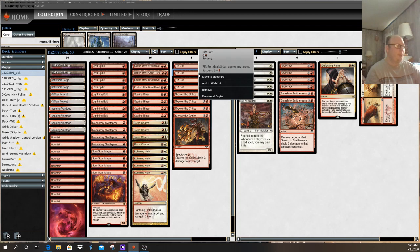Rift Bolt is a sorcery but has a unique ability called Suspend. You pay the alternative cost of one red and suspend it. During your upkeep phase — basically your second phase of your turn — you remove a time counter from it. It has a suspend value of one, so once you remove that counter, the spell is cast. Even though it's a sorcery, during this unique ability you can cast it during your upkeep. It functions much the same way as Lightning Bolt — you can target a creature, a player, or a Planeswalker.